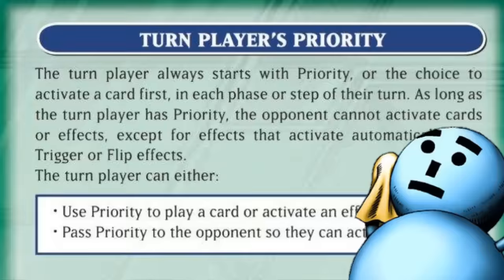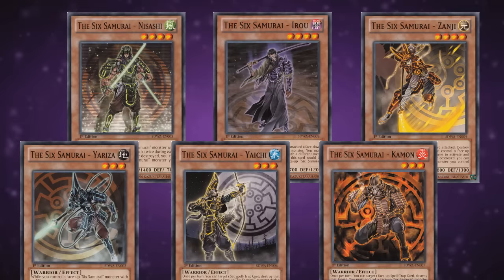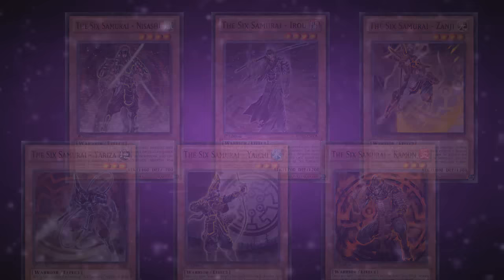When it comes to their individual effects, each of the Six Samurai was useful in a certain scenario, although at the time, Iro was probably the most relevant one. However, all that aside, you most likely won't be seeing any of these represented in modern variants, mostly due to the lack of any inherent special summoning conditions.